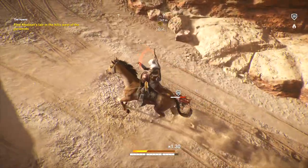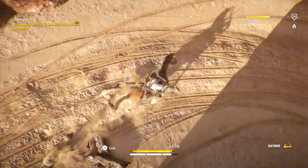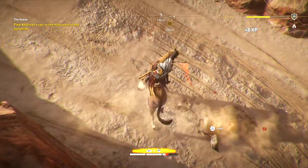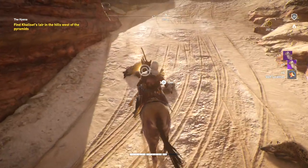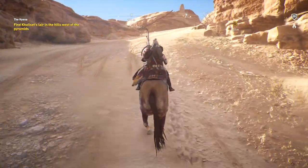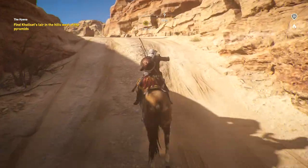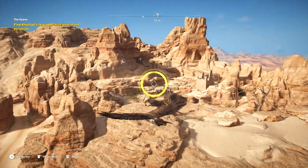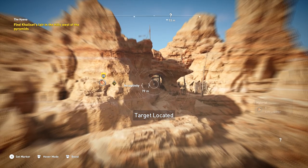Thankfully you can attack on horseback, which is really, really useful against little packs of hyenas like this. And you can also collect their loot while you're on horseback as well. You can sell any unwanted items just by simply holding down the D-pad button when you're speaking to a vendor.